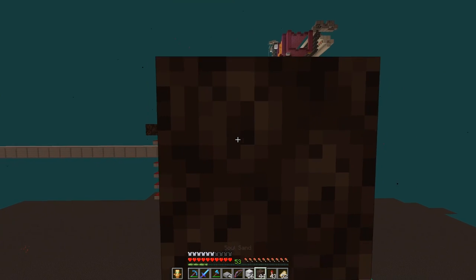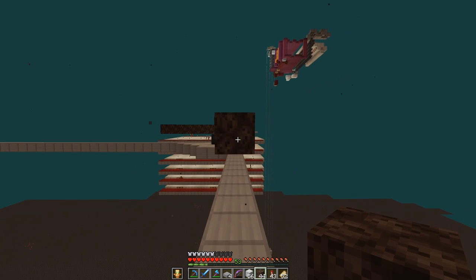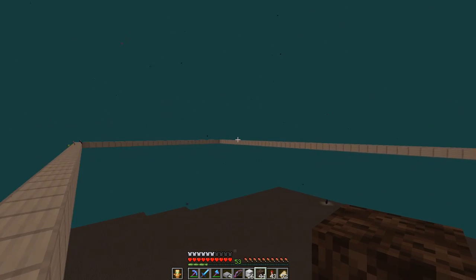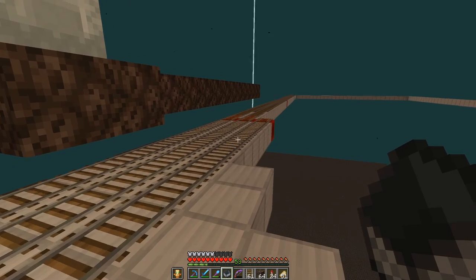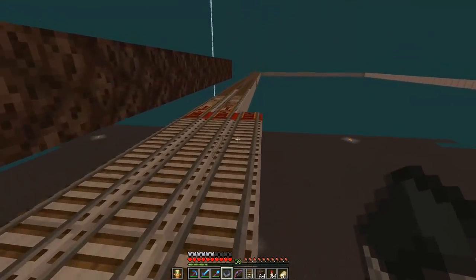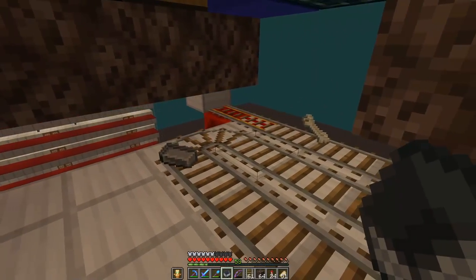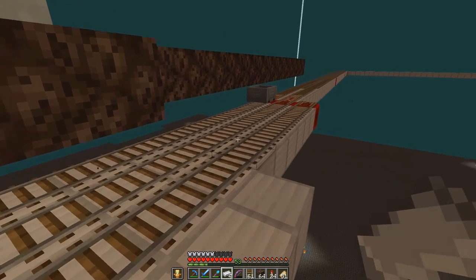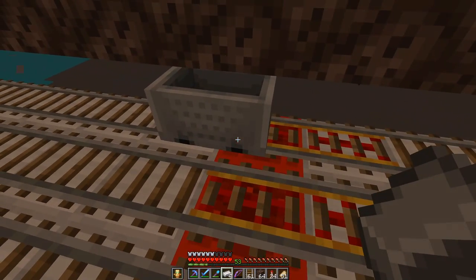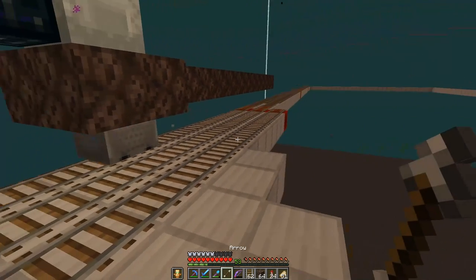Then we're going to take another layer on top mirrored up two blocks for the soul sand - that's for the actual ghasts to spawn on. I'm going to get the whole minecart system in first. We got a little bit of track laid down here, and I'm super cheap because I'm almost out of redstone, so I'm really trying to cut corners on how many powered rails I need. Let's see if this is gonna work - oh, not even a powered rail? Let's try again with a little bit more power.